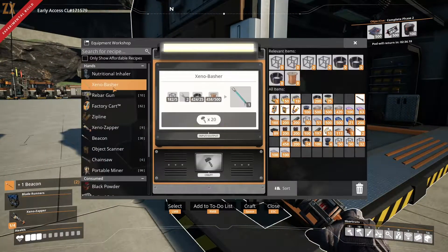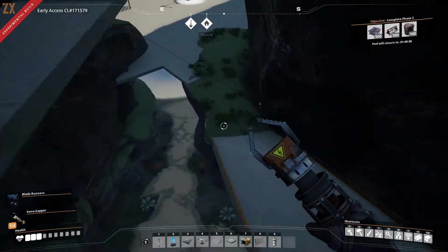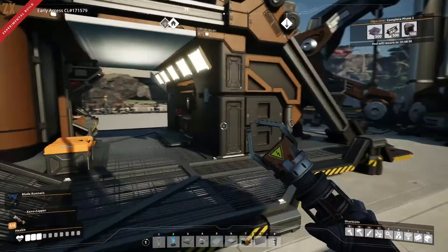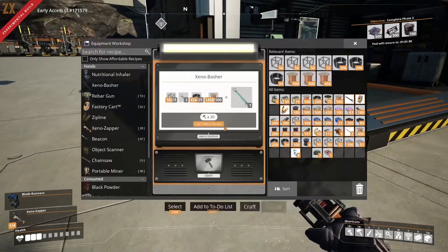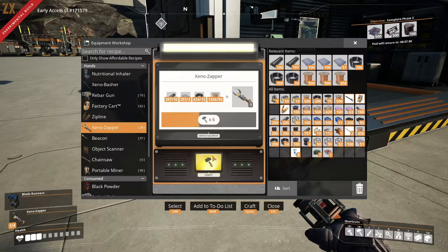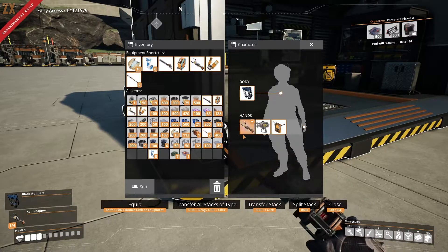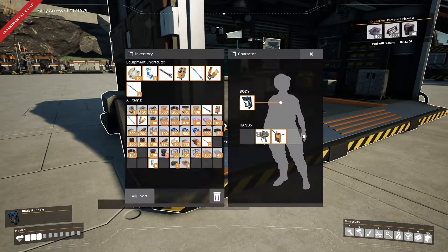Xeno Basher - perfect! This is what we're doing right now. Let's get me a Xeno Basher. Of course I need more wire - I specifically didn't get more wire. I'll be back. What a hassle - I died, it was just great. I just need one of these since I won't be using the old one anymore after I make this. We're gonna enjoy this animation because I love it.